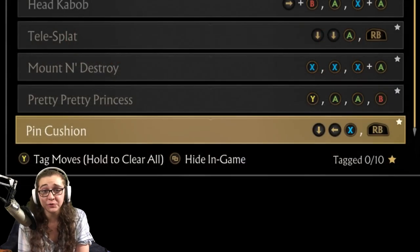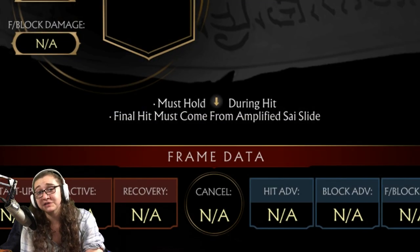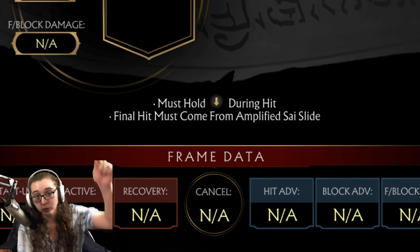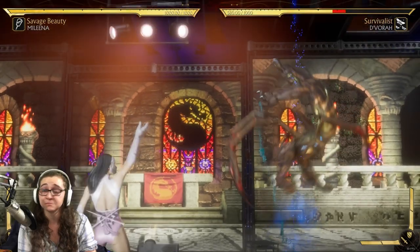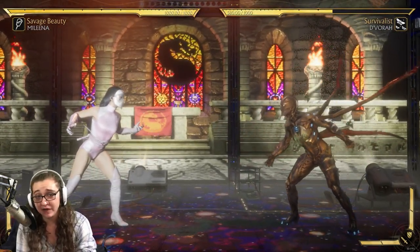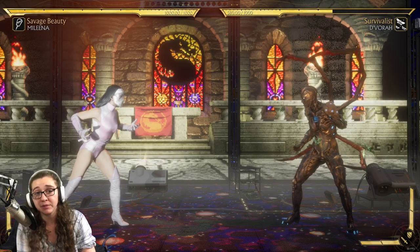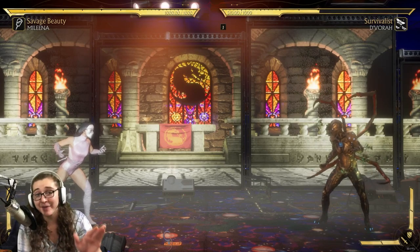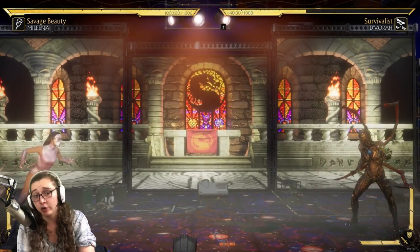Our last brutality for today is referred to as the Pin Cushion. For this one, you are going to require the Psi Slide ability, so have that good to go. Simply finish your opponent with that Amplified Psi Slide, and while that's happening, hold down. The Psi Slide should be down, back, X — or down, back, square. For the Amplified version, as the Psi is going up into the sky, make sure to tap R1 or right button, and you should get it to home in on the opponent — it does not matter where you are standing.